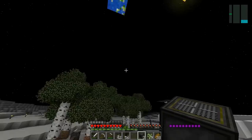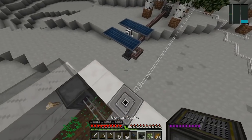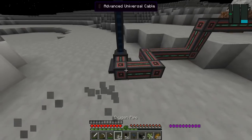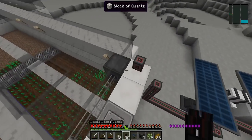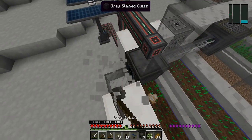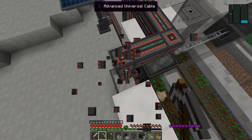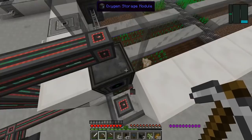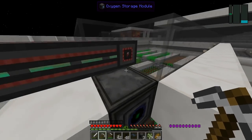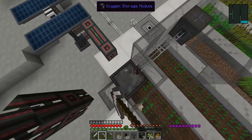If we have any more glass — we don't, we're gonna have to grab some — because we will in fact need a solar panel up here. Actually no, we don't. We just need to connect these pipes up. Why are these wires — cables — whatever you want to call them. Wait, that's just a storage module, you don't need to power that up, I don't think. I'm just being an idiot, like always.